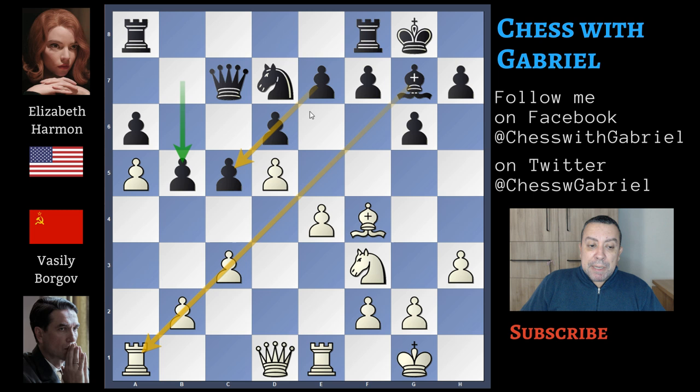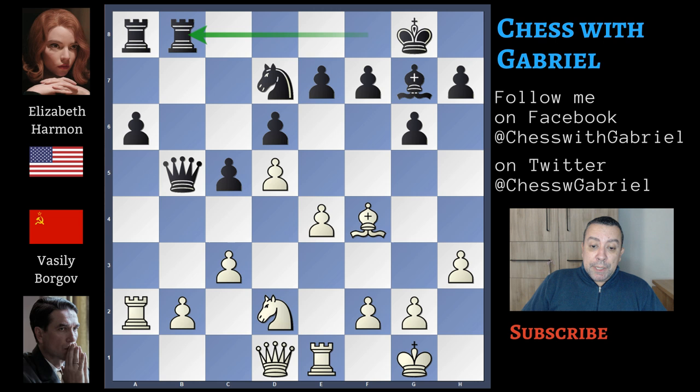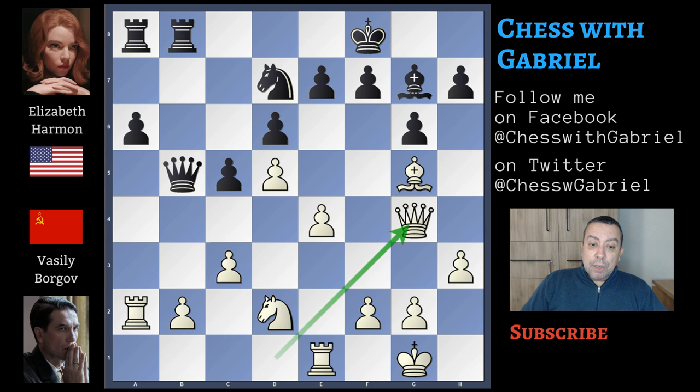A captures on b6, isolating the pawn, and then the queen recaptures on b6 attacking b2. Rook to e2, queen to b5, and now knight back to d2. Black doubles the heavy pieces on the b-file and here comes bishop to g5 attacking e7. King to f8, protecting the pawn — a very good move, though e6 was also good — and now queen to g4. H6 attacking the bishop, bishop back to e3, and now knight to e5.